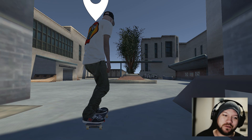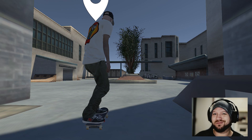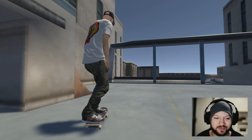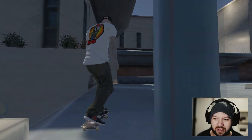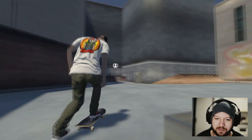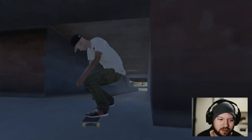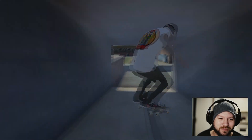Alright guys, how we doing? We've got some exciting new map here today, which is actually an old map. If you look at it technically, it is the school map out of Tony Hawk Pro Skater on PlayStation. It looks freaking awesome - it's a custom map, very beautiful, with lots of hours going into it. This map was created by a guy on the Skater XL modding Discord by the name of Blind Skate, so big shout out to Blind Skate for this one.